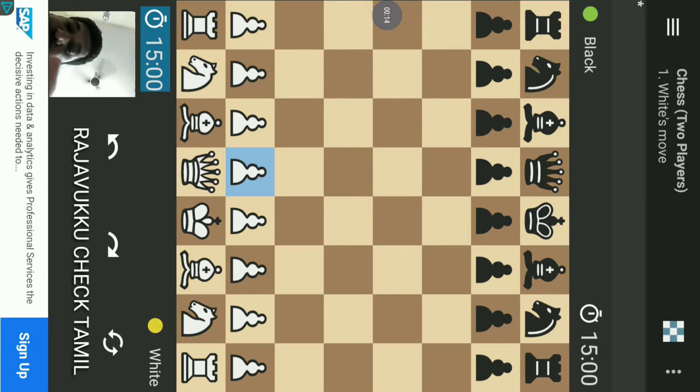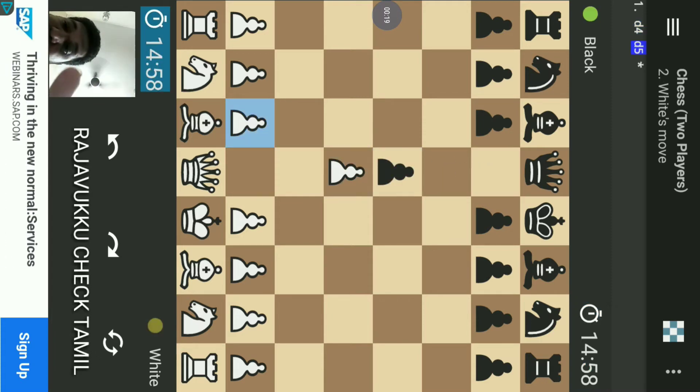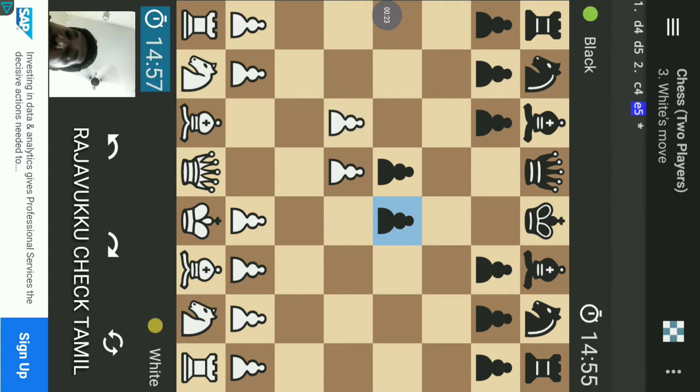This is also a Queen's Gambit: D4, D5. Next, C4. C4 to E5. Then D into E5.